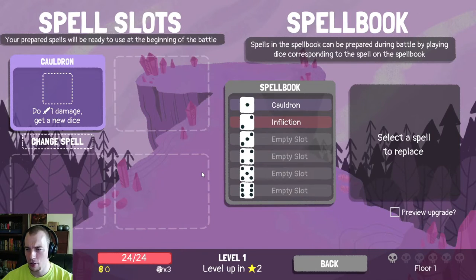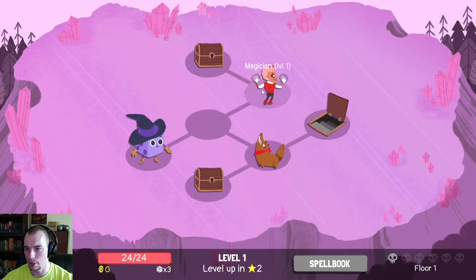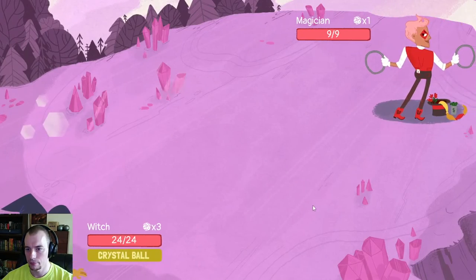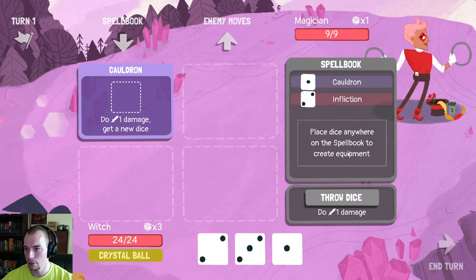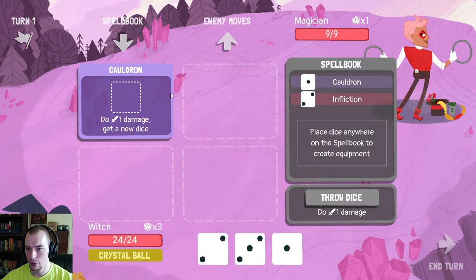The witch is complicated. We have our spell book that we set up and we prepare spells. I guess we'll start with the default setup because I don't remember exactly how this works. Let's go fight the magician. Place the dice anywhere on the spell book to create the equipment — we have four equipment slots, and one of them starts pre-slotted so we have the Cauldron.